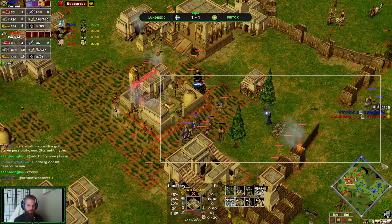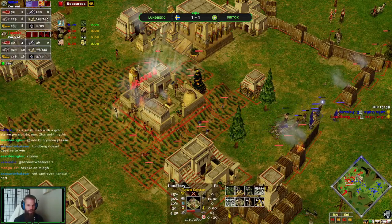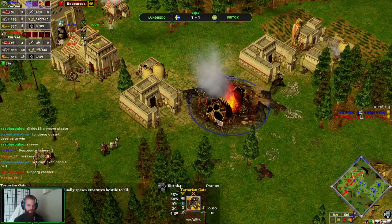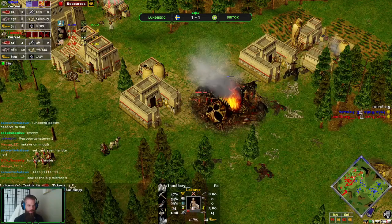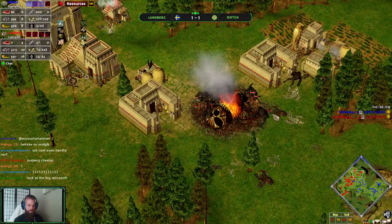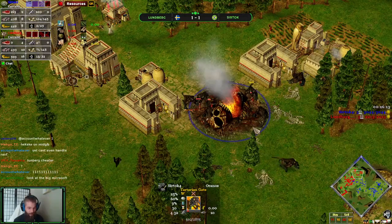So that's not going down. Chill out, go back. At this point, maybe shift back over to this side. He has line of sight over here, so we can see the Tartarian Gate is going to go down pretty quickly. Loonberg does have Skin of the Rhino, so his Vils are stronger, but even so, he's lost a fair amount of Vils — he's down to 50-51 Vils.